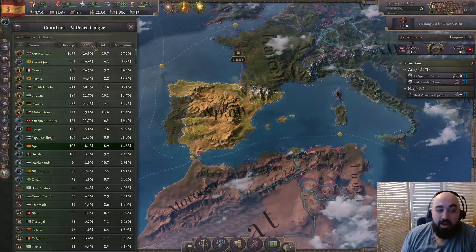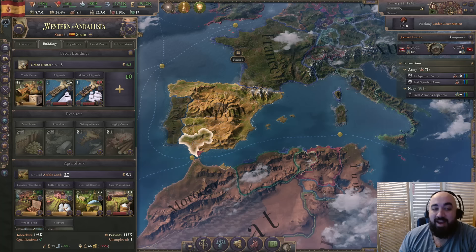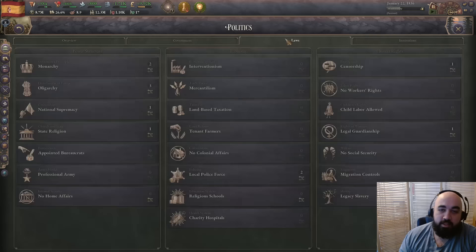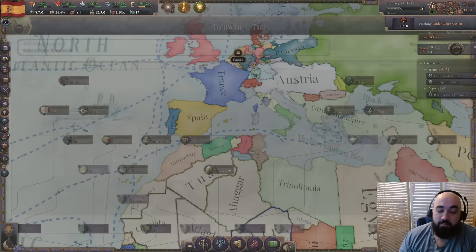With a pretty good-sized population to exploit, Spain can grow reasonably and look to challenge the great powers in relatively good order. This ability to come up gives Spain a nice feel, and you have access to sufficient resources everywhere — including a state with sulfur — so you'll have access to everything and be reasonably strong.